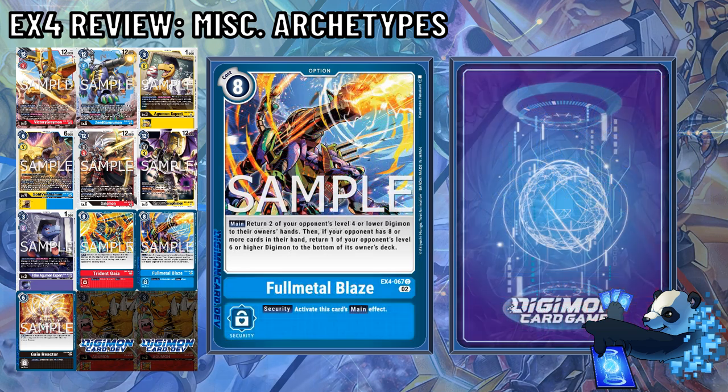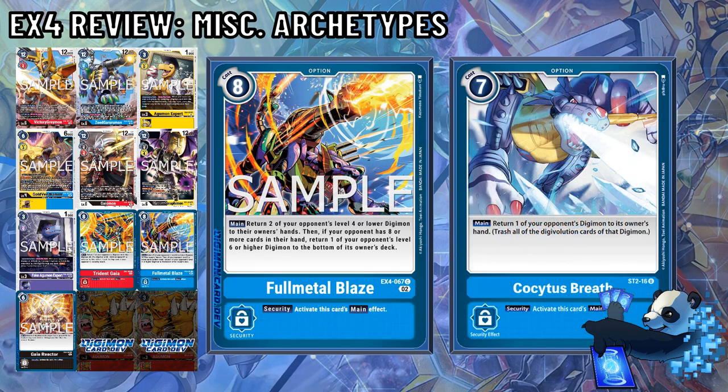Full Metal Blaze feels like a souped-up Supreme Cannon, but the cost feels steep, returning two of your opponent's level 4 or lower Digimon. But if your opponent has 8 or more cards in hand, you could also get to returning level 6 or higher Digimon to the bottom of its owner's deck. Early game this card wouldn't be great, but late game and in security — oof.